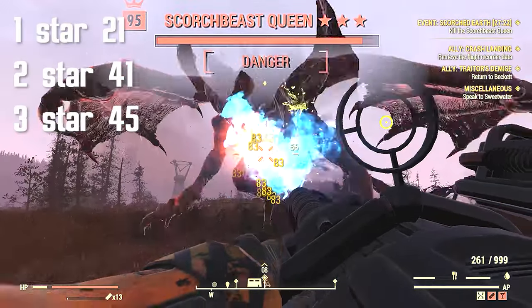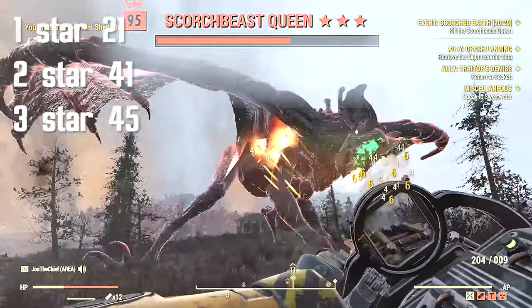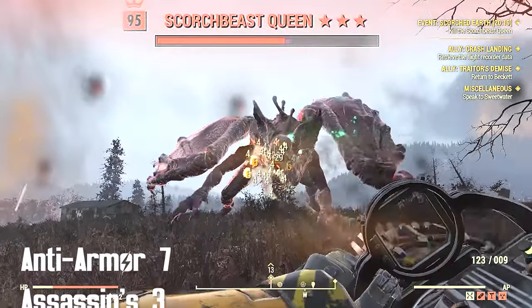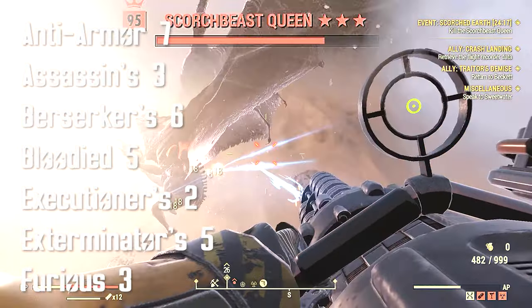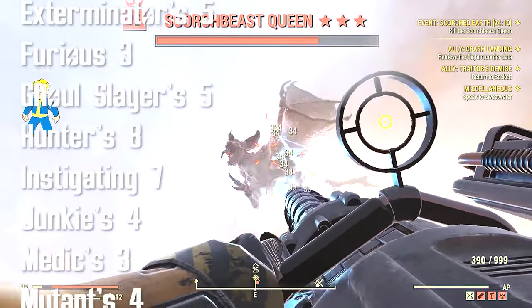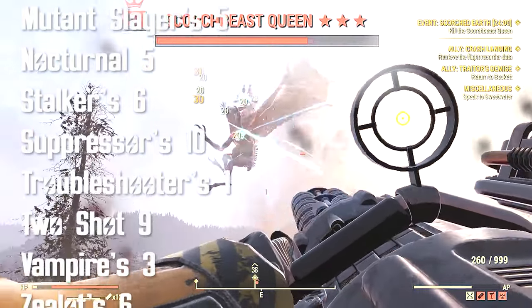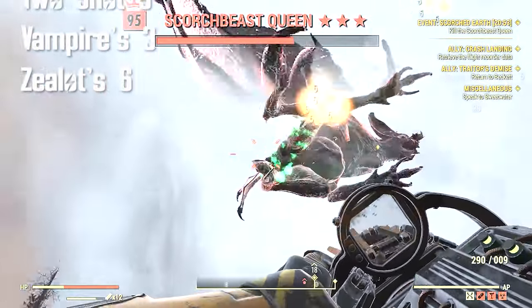So let's see what I got: 21 one-star weapons, 41 two-star weapons, and 45 three-star weapons — I guess that's okay, I would expect more three-stars. For the main effects: seven Anti-Armor, three Assassins, six Berserkers, five Bloodied, two Executioners, five Exterminators, three Furious, five Ghoul Slayers, eight Hunters, seven Instigating, four Junkies, three Medics, four Mutants, five Mutant Slayers, five Nocturnal, six Stalkers, ten Suppressors, one Troubleshooters, nine Two Shots, three Vampires, six Zealots.